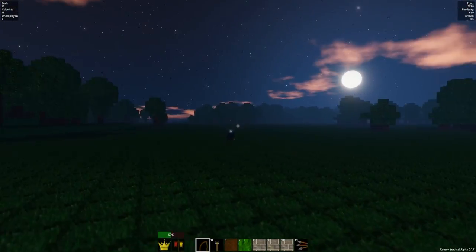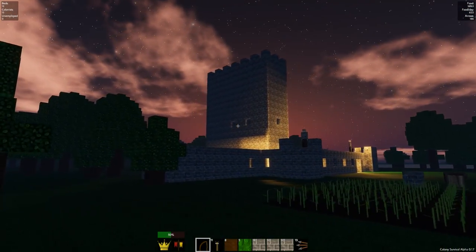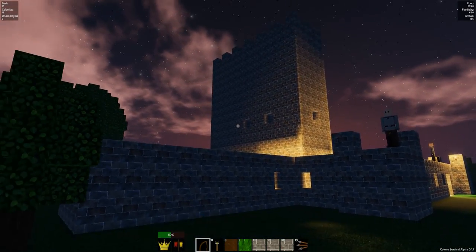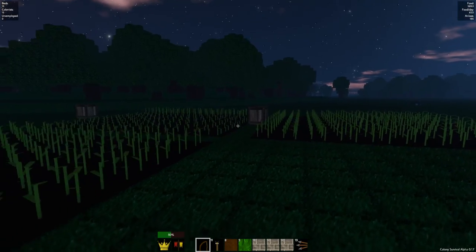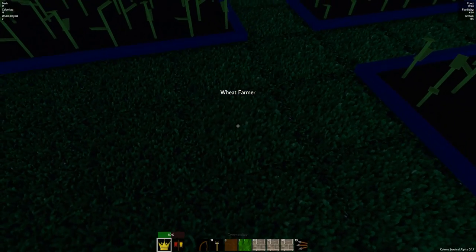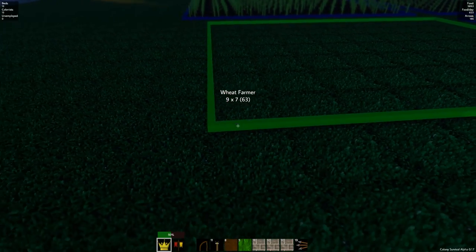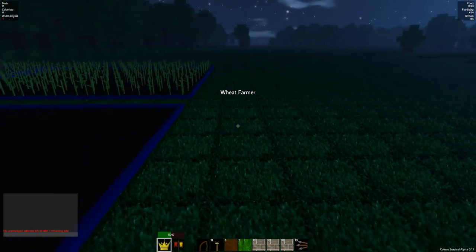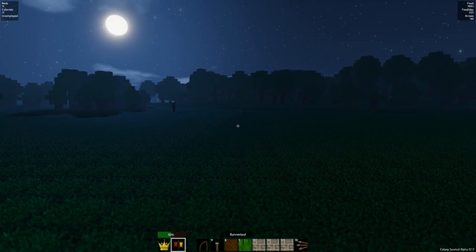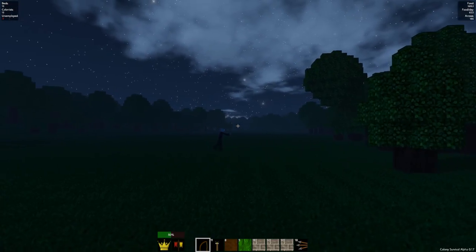I'm just going to clear out this field real quick so I can make my field without worrying about the damn zombies. Now it looks weird that there's not another floor there because we could definitely use some more windows. It's not going to be the most prettiest of castles, but it's going to work. So we're going to recruit a wheat farmer here, right in the corner, another 10 by 10. I wonder if I need to recruit the flax farmer for them to make or buy the flax seeds. That might be the case, so I think we should maybe do that later on.